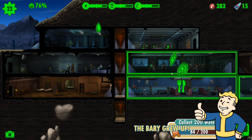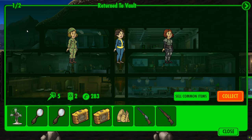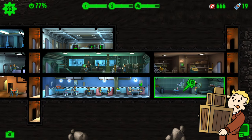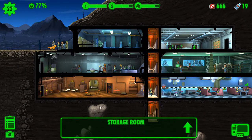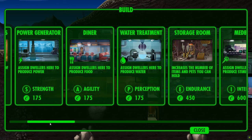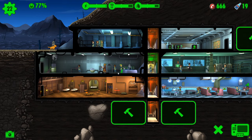We're back in the shelter and the baby has grown up. One of the kids has grown up to a full adult, and we cannot collect everything from the wasteland. We have two things to do: we need to make more storage space. It's going to cost 1,125 caps, and we do not have enough to upgrade the storage, so we're going to have to build additional storage. 450 caps should hopefully do it.